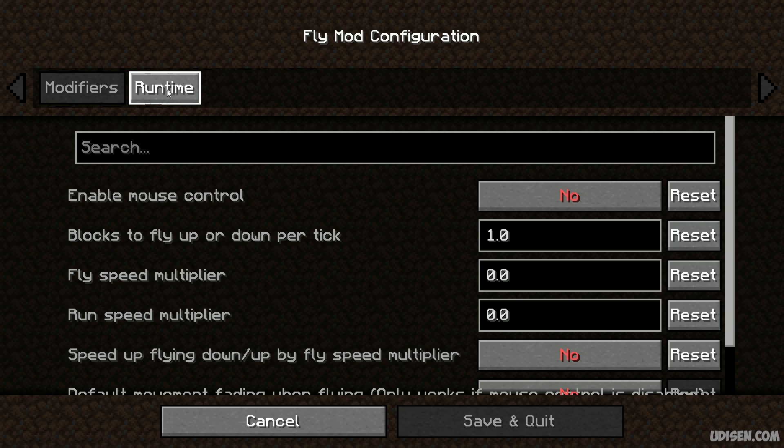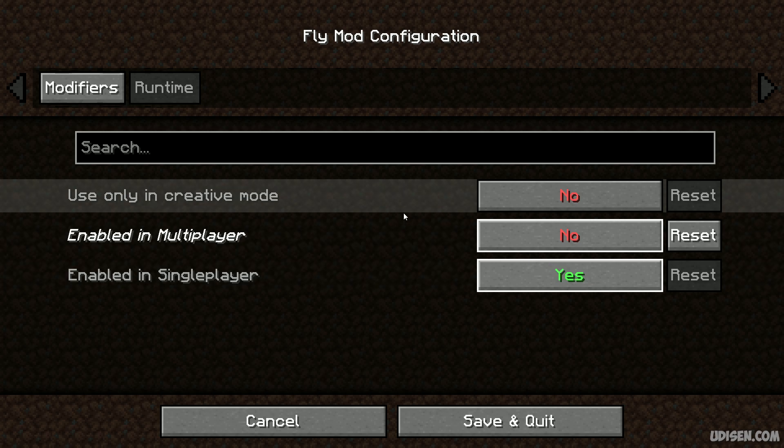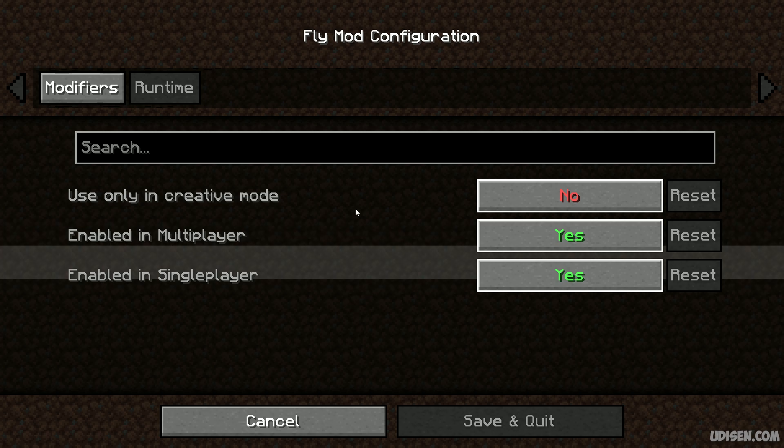Press Runtime. Here you must activate what you want. For example, in single player press Yes. By default it is deactivated and the mode does not work at all. You must activate this mode in this menu — for example, only in creative mode, or in multiplayer, or in single player.